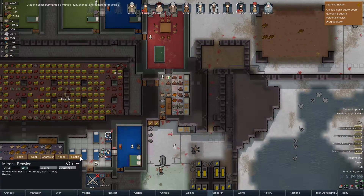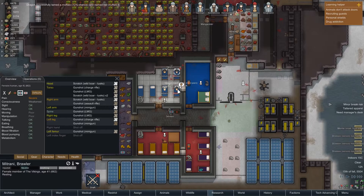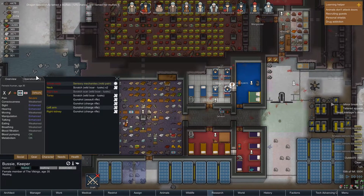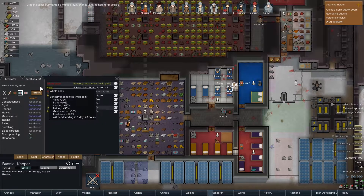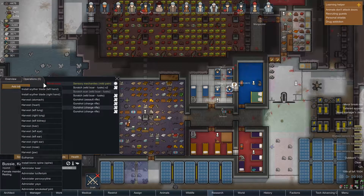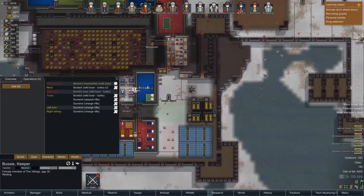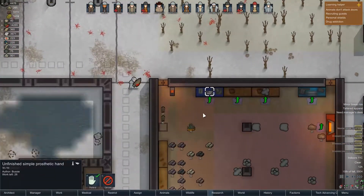We have loads of beds. Did Busy craft himself that hand? I assume Andy's got the mechanite, so dear. You are going to get another... Did you finish that hand? No, you didn't.